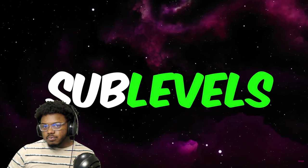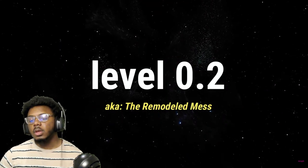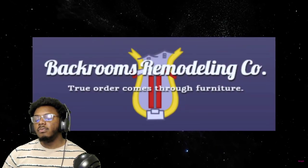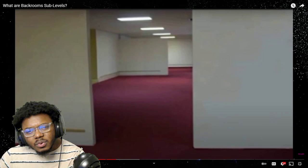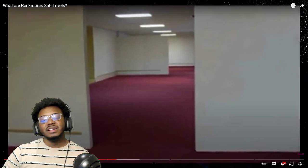The first sub level for today is Level 0.2, also known as the Remodeled Mess. Level 0.2 is classified as a Class 3 and was actually created by a group in the backrooms called the Backrooms Remodeling Company. It looks like a revamped version of Level 0 with new stuff to make it not as gross — why would you want to do that?